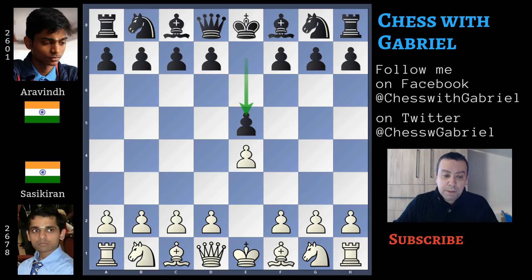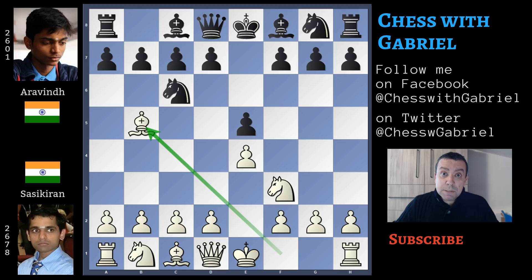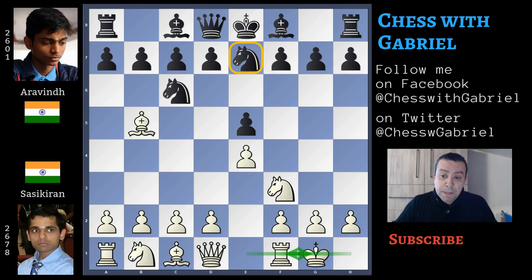Sasikiran with the white pieces opens with d4 and Aravind answers with e5. Knight to f3, knight to c6, and bishop to b5 — the Ruy Lopez — but here comes the first surprise: knight on g goes to d7. This is the Cozio Defense, and there isn't a lot of material about this variation, so I had to study a bit by myself. Castle for white — short castle is the strongest continuation also for the computers. This knight on e7 makes a good job protecting the knight on c6 but is blocking the dark-square bishop.